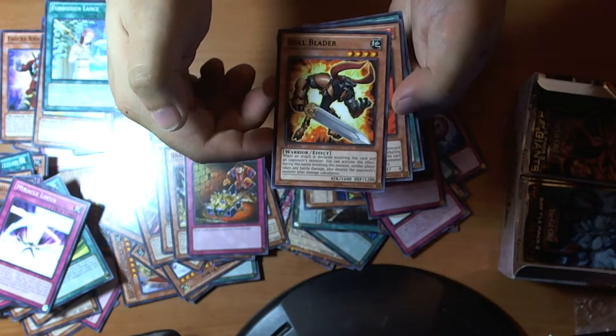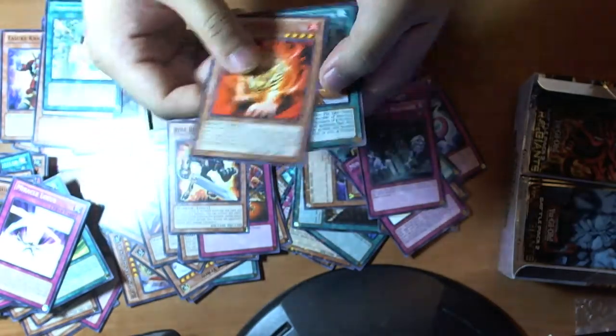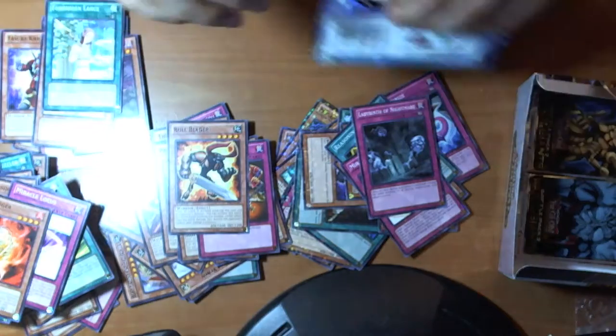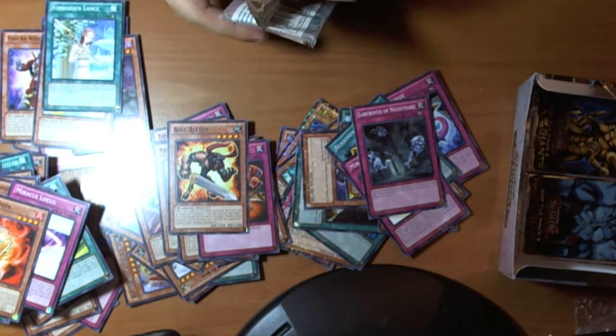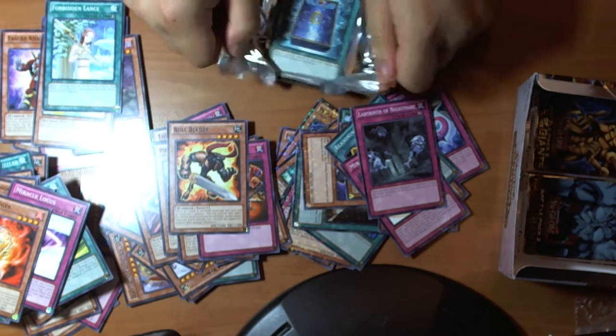What's this? Same for his card. This is — yeah — Except Kong, I remember from Nightmare. Is it Bull Blader? Thing Tiger. And Mausoleum of the Emperor.